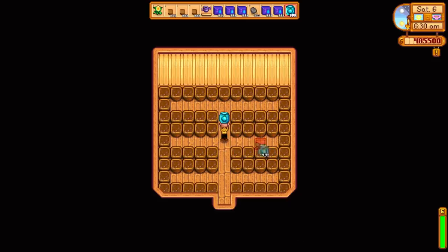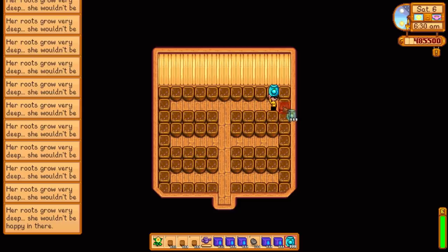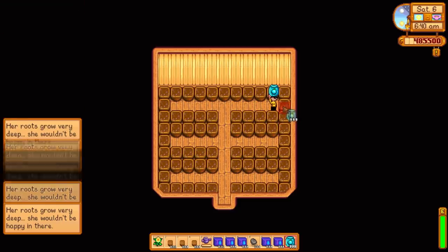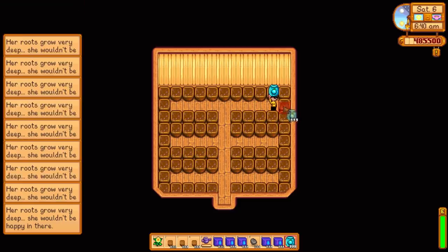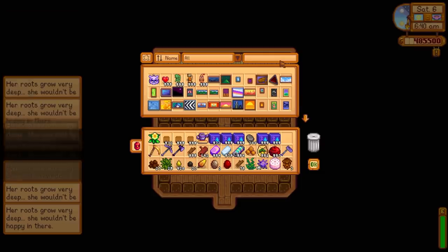Concerned Ape obviously saw this strategy coming — if you try to put ancient fruit in here, you can't. Ancient fruit cannot be placed in the garden pot. So the second best for money is going to be the pineapple.